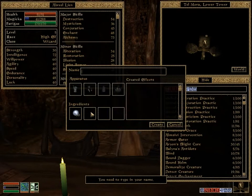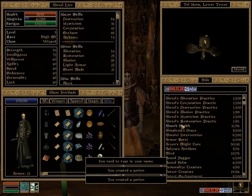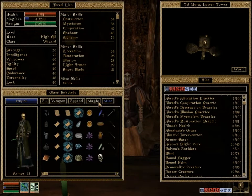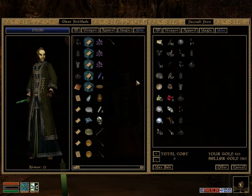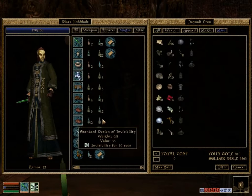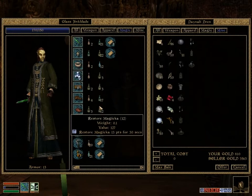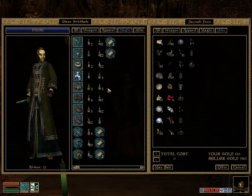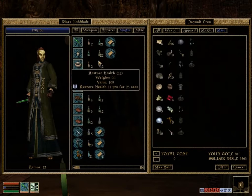Alright, let's make ourselves some Restore Magicka. Let's see what we can sell off — 12, 17, 3, 3, 12.